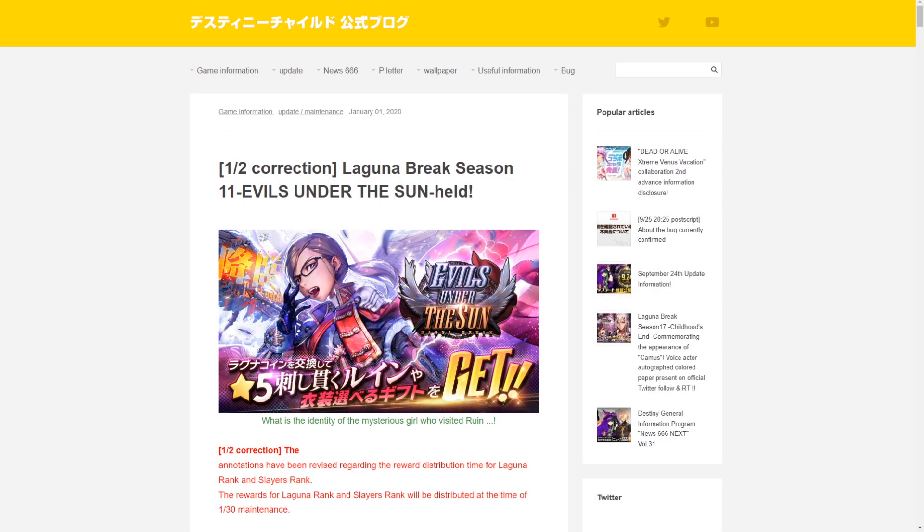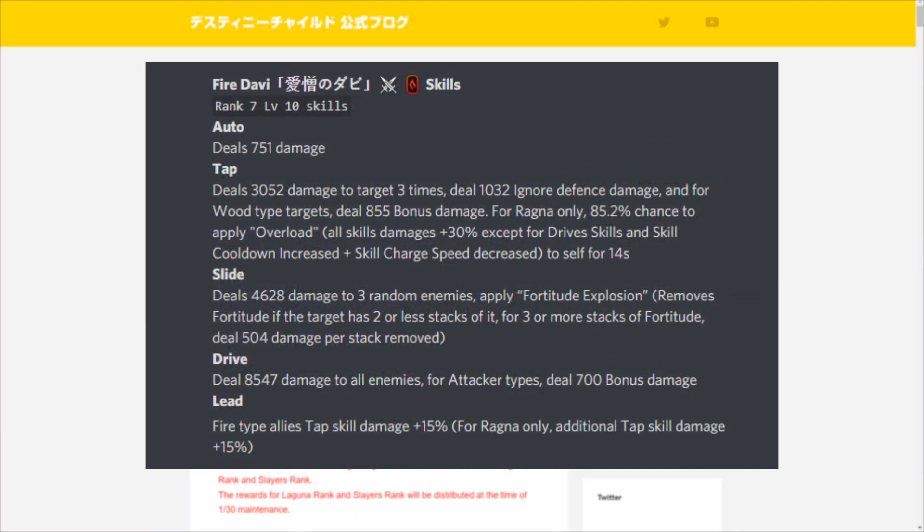Next up, Love and Hate Davi — the fire type attacker unit introduced with the Evils Under the Sun Ragnarok break. On the Rice Mine Japan tier list she rates: PvE tier 8, PvP tier 8, Ragnarok break tier 10, and world boss tier 9 — amazing across all aspects of the game. I'd expect those ratings to be even higher on global.